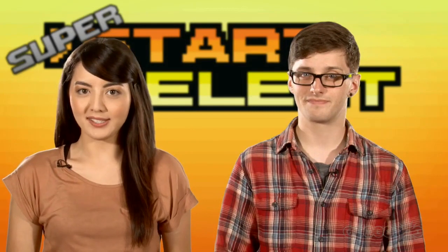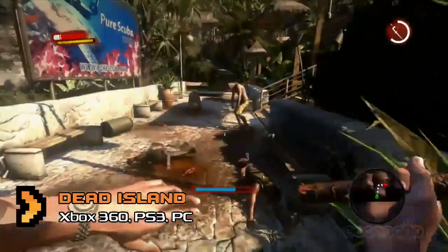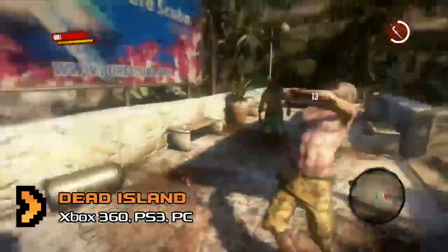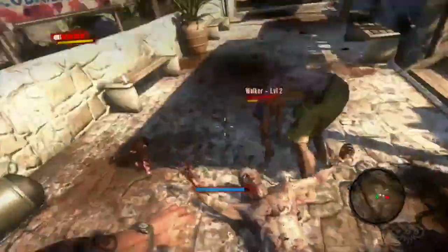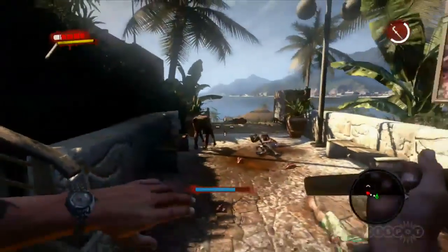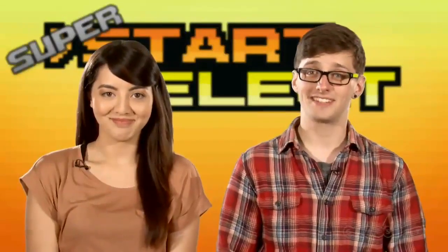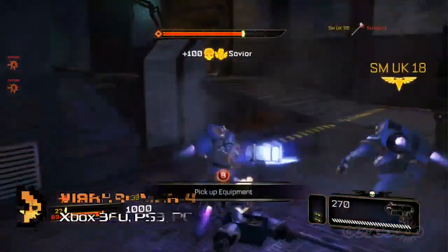Friday the 9th of September brought with it the launch of a clutch of notable titles, triple-A and otherwise. Among them you'll find Dead Island — that zombie game with the backwards trailer, set around a tropical resort overrun with walking corpses. Though it's a bit ropey in places, there's plenty of fun to be had, especially in four-player co-op, and there is a day-one patch available to address a number of glitches.